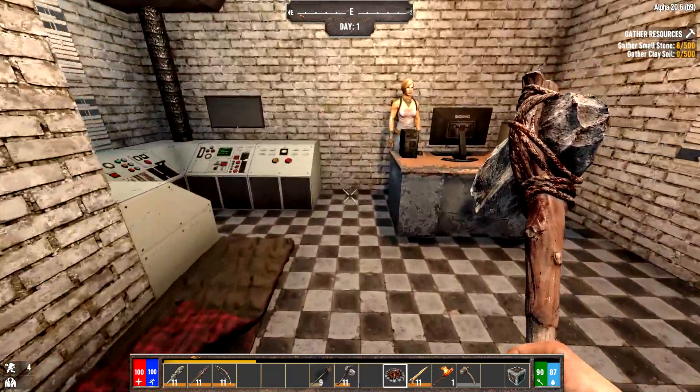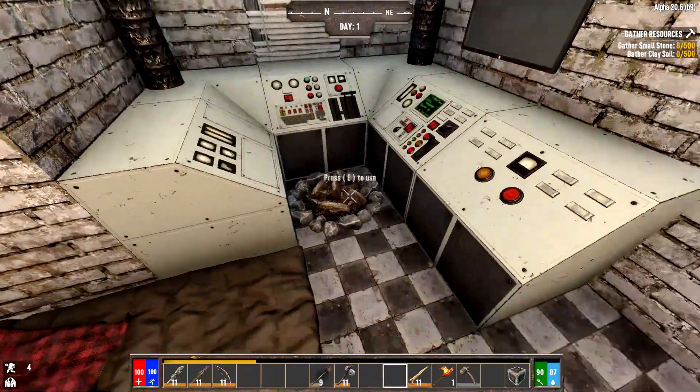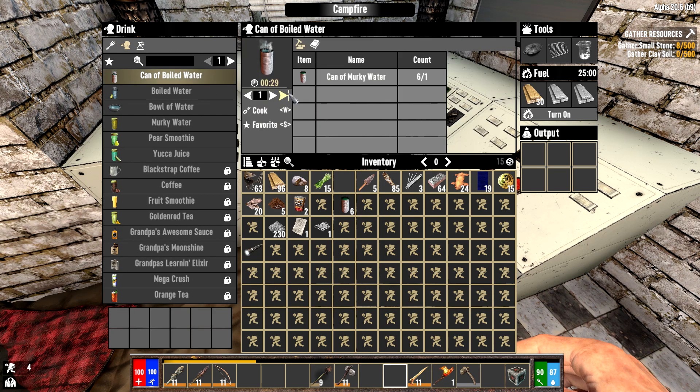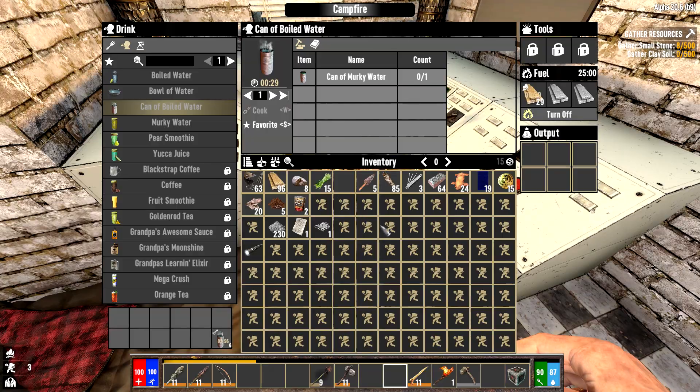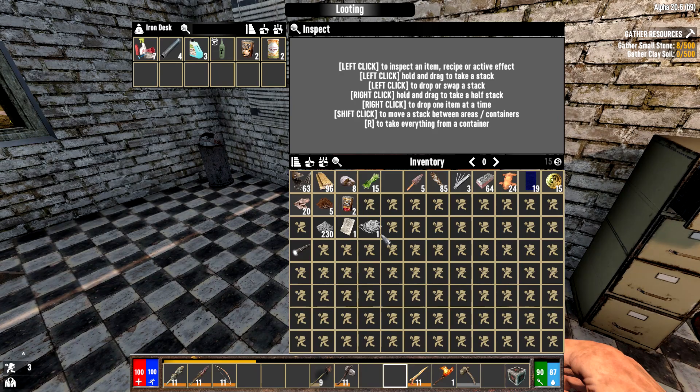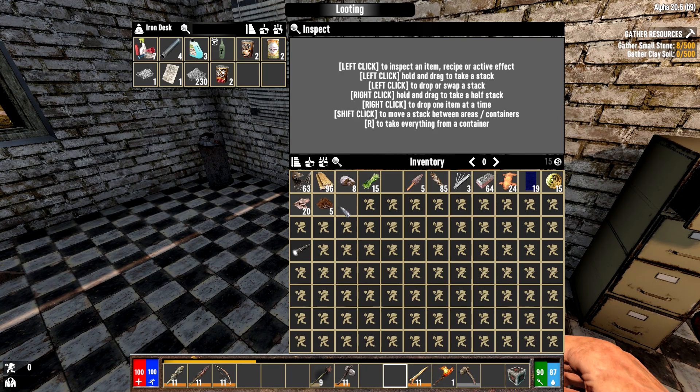Let's set down our campfire and put a little bit of fuel into it. Now we'll start making a can of boiled water — you go to boiled water, and once it's boiled we can actually drink it. That'll be going while we offload our stuff.